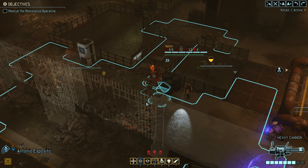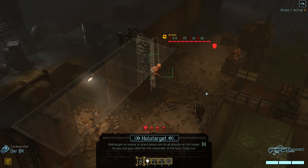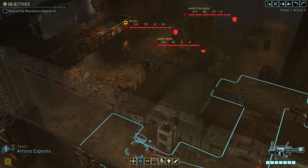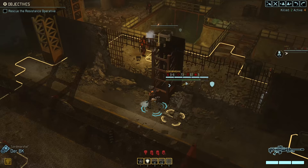And then we got Antonio, and Derby K — he needs to reposition obviously. We can use holo target from back here. I'm actually leaning towards suppressing the stun lancer. Yeah, let's suppress the stun lancer. That will do. As for Derby K, there's not much point doing anything — we might as well hunker down, because holo target won't really do much.